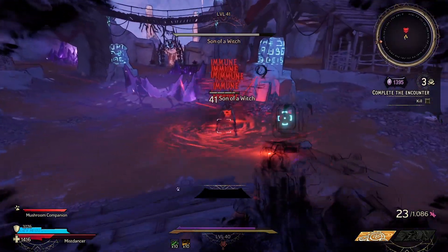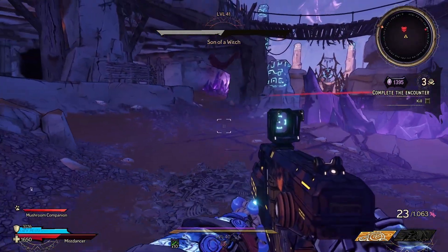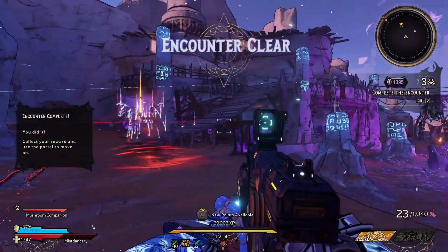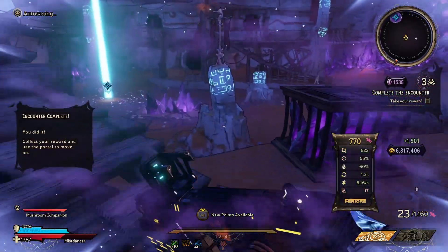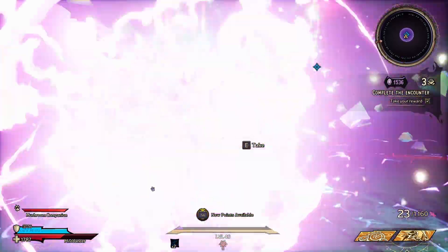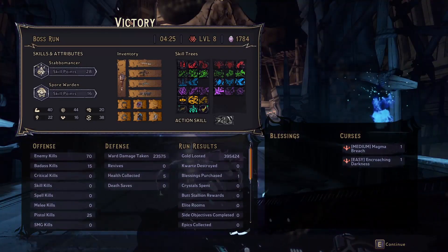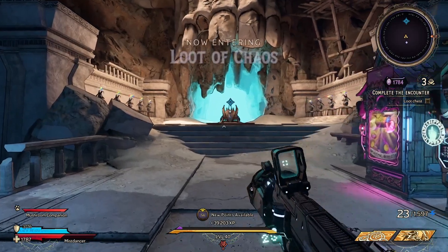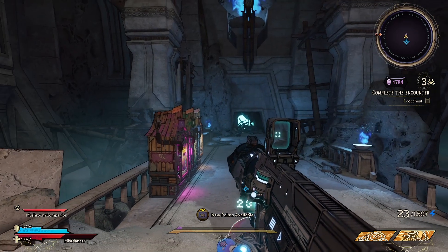An absolutely, truly disgusting build that utilizes Executioner's Blade and some pretty broken mechanics, including the buff to crit damage, to shred through everything. I'm sure there are probably some other guns you could use with this build, but these are the ones I found worked best. The Thunderfury also works like a charm with this build. So yeah, that's going to be it for this video. Feel free to play about with this, let me know if there's anything else that can be done to make this build better, and I will see you guys in the next video.